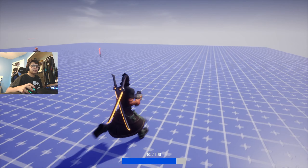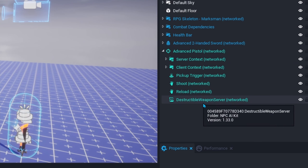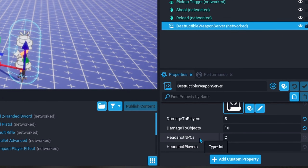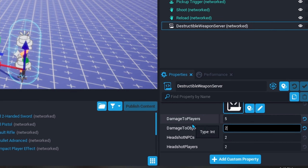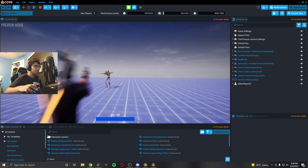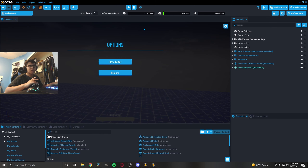Now we're going to get into actually changing the damage. It's very simple. Let's go to our advanced pistol — delete the destructible rifle now, you don't need it anymore. Head over to the advanced pistol, go to our destructible weapon server that we added, and we have the numbers right here. Headshots, NPCs, and damaged objects — these are the ones that matter. For some reason headshots are set lower by default, but let's try 20 for NPCs and 40 for headshots. Now it's much more powerful. That's how you change your damage.